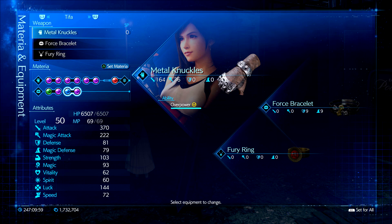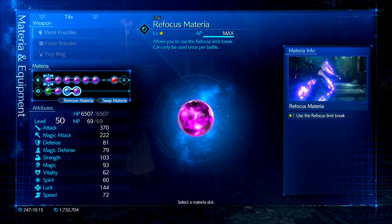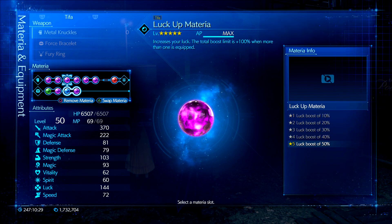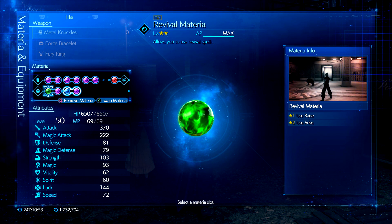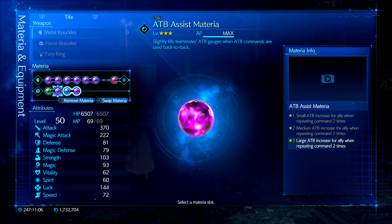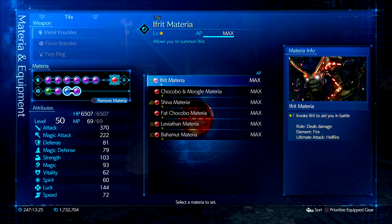When it comes to Tifa, we have on the Metal Knuckles to deal the max amount of damage, the Force Bracelet for more materia slots, and the Fury Ring for even further damage increases. She is going to bring on the pain in this build, trust me. When it comes to her Materia, we're going full on physical damage, so Refocus to increase all stats will go a long way. We also have two Luck Ups on her to crit more and deal higher crit damage. HP Up to have more HP. ATB Stagger is super important — it will keep your ATB bar full in this fight. Parry Materia just in case we need to avoid and evade enemy attacks because there are a lot of weird aerial attacks in this fight. Revival Materia is a just-in-case spell. ATB Assist is the way to go with Tifa since she will be feeding Cloud and Aerith ATB during this fight. And we have HP Absorb paired with Deadly Dodge — this way we can heal on Deadly Dodges if needed. And finally, she is rocking the Ifrit Summon Materia for more strength increases as well as physical defense increases too.